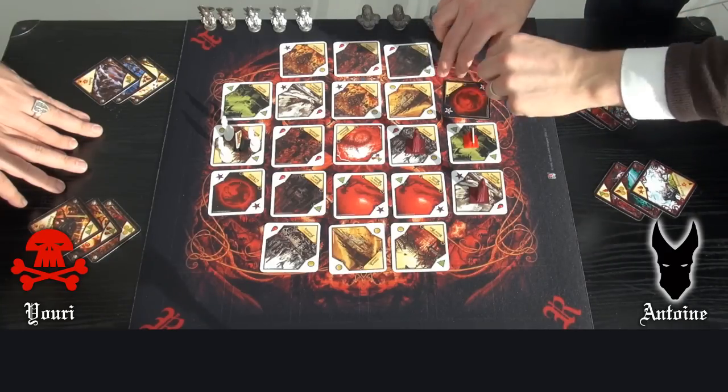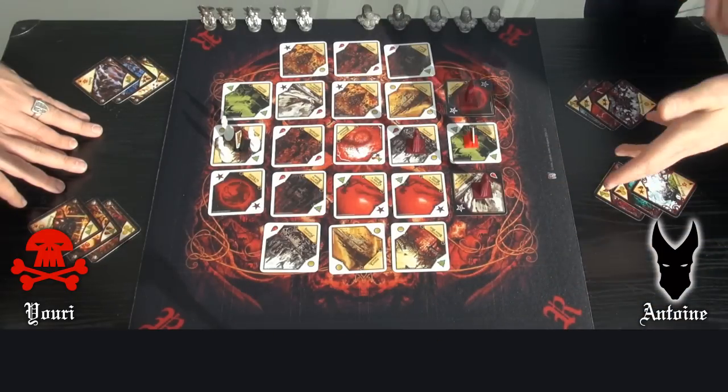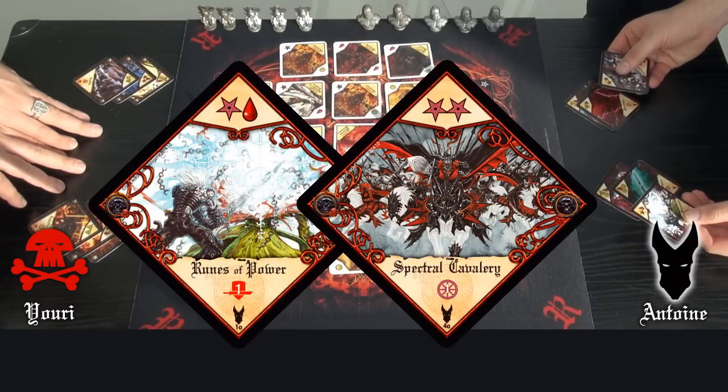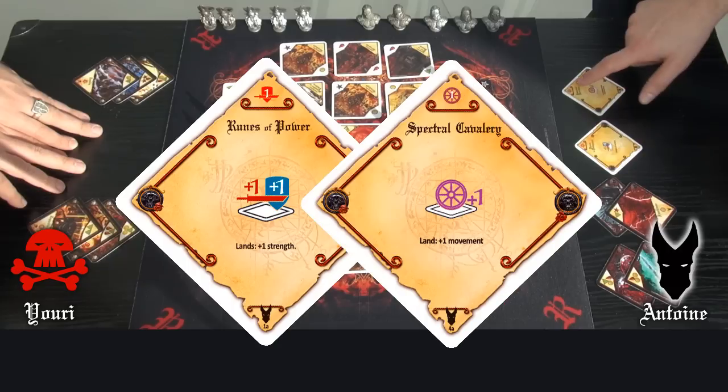I tap these 2 lands to have 4 resources: 3 magics and 1 Blood. These are exactly the resources I need to activate the first card of each type. I flip the 2 cards — the fighting level 1 and the moving level 1.